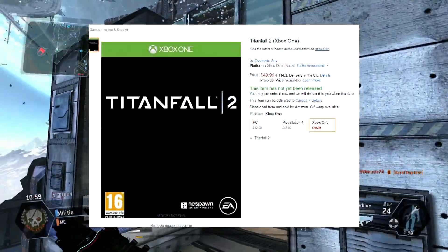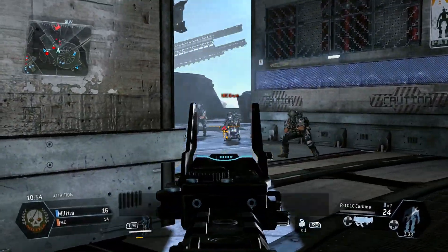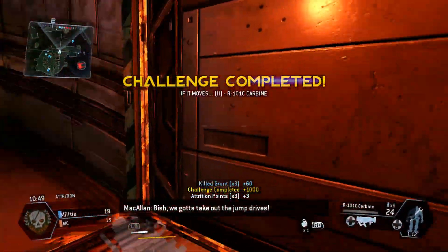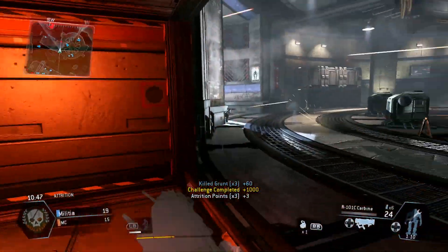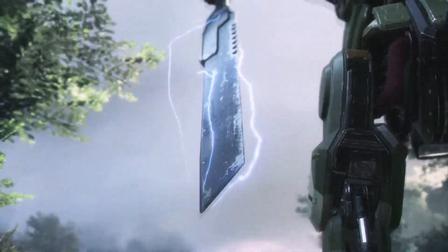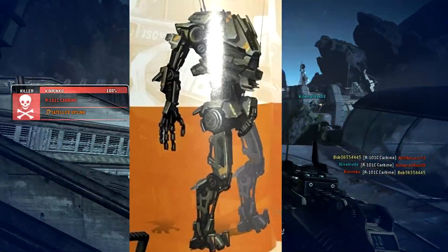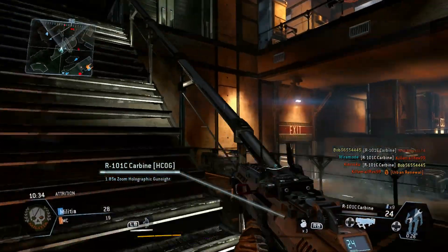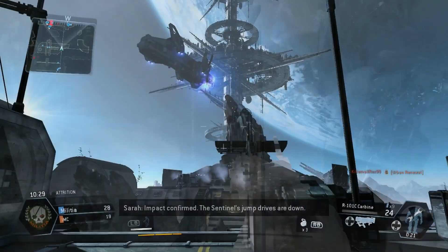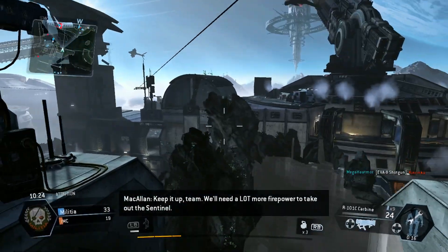Titanfall 2 also popped up on Amazon UK this week. There's no box art yet or anything official, but it is now available for pre-order there. In other news, a Titanfall legend sent in a picture from the Titanfall art book, which may help support the theory that Titanfall 2 is going to be a prequel. In the Titanfall 2 teaser trailer, we saw a Titan which kind of looked like a Strider but visually different. Well, in the art book there's what looks like a prototype version of the Strider Titan, which looks nearly identical to the one in the trailer. This could mean the one in the trailer was actually the original prototype of the Strider from the past, meaning Titanfall 2 is a prequel to the events of Titanfall.